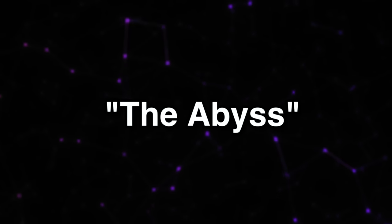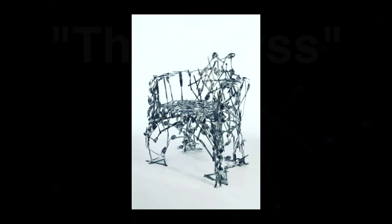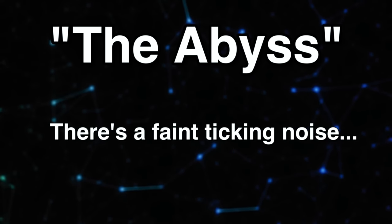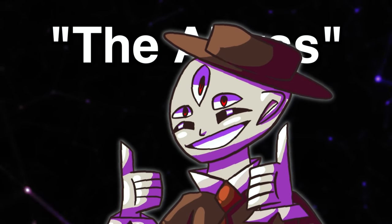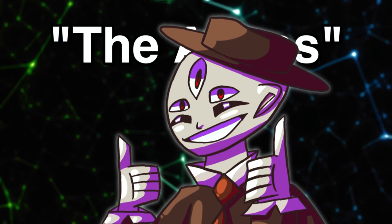The next zone is called the Abyss — a huge void-type zone where everything surrounding you is pitch black except what's right in front of you. There are weird structures made from forks, knives, and kitchen utensils formed into furniture and appliances. There's also a really faint ticking noise that can be heard wherever you are in the Abyss. Surprisingly, this zone is actually safe.